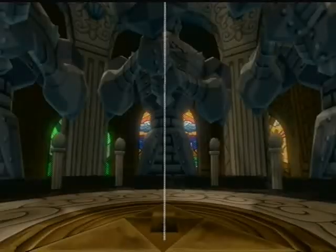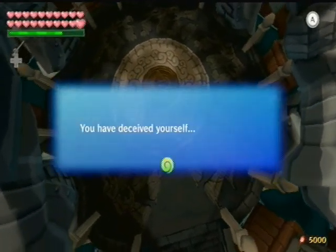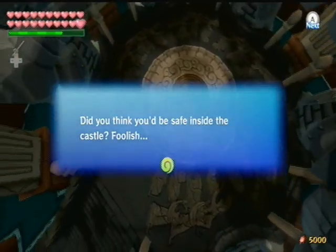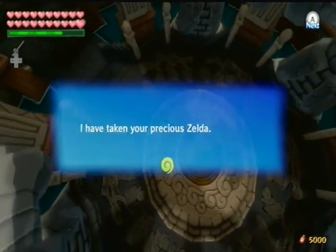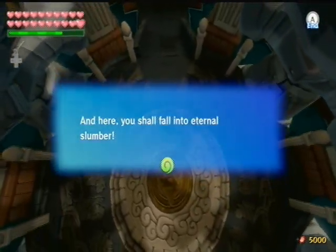Zelda, come back! She disappeared. 'You have deceived yourself. Did you think you'd be safe inside the castle? Foolish. Now that my power has been restored, there is no safe haven for you. I have taken your precious Zelda.' That bastard took Zelda! He's gonna pay for this.